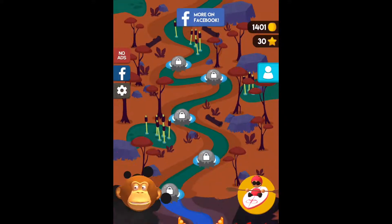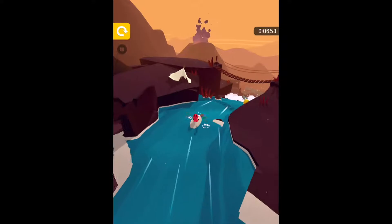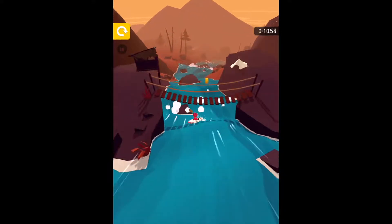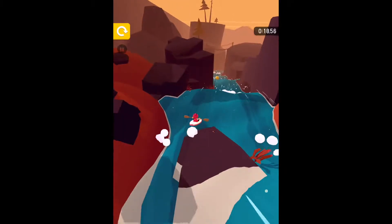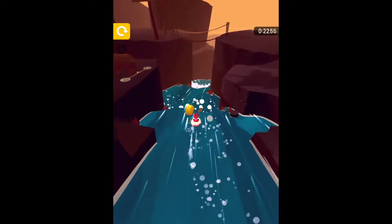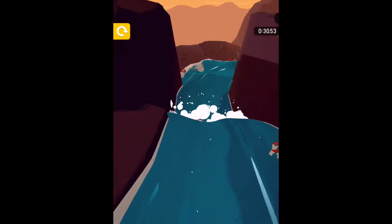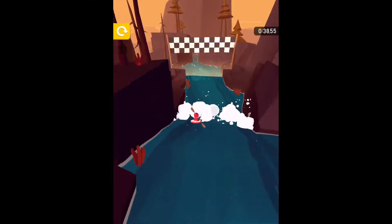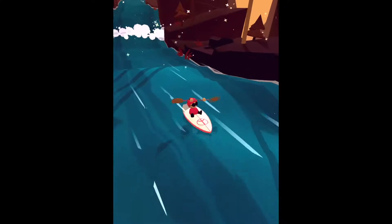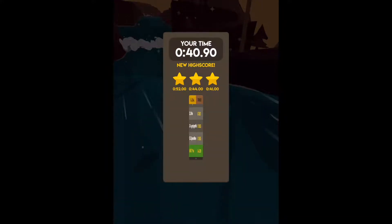I've got my surfboard unlocked. Let's play. I like the volcanoes on the left and the right — for some reason it gives you that added sort of excitement because you've got danger around you. It's quite a rocky kind of course, very narrow compared to some other courses I've been on. I think I'm doing okay. I can see the finishing line — come on, paddle, paddle! Yes! Let's see how many stars I've got. I like this theme actually. 40.90 — 3 stars, not bad for a first attempt!